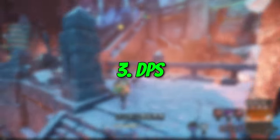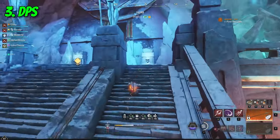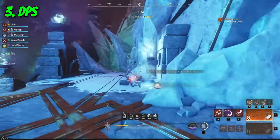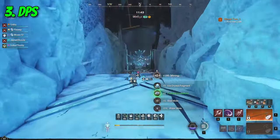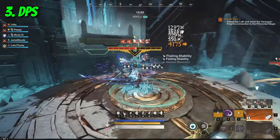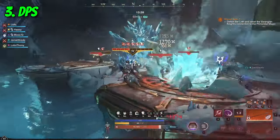Number 3: DPS. It sounds quite simple — you are a DPS, so all you need to do is damage your targets. Well, not really. In most cases, before damaging the enemies, it is necessary to set up the scene for your whole party. Setting up a clump as already mentioned is one of those tricks, but also pulling out mobs who were missed by the tank or helping your healer if he is in danger. DPS does not always mean high damage and nothing else — keep that in mind.